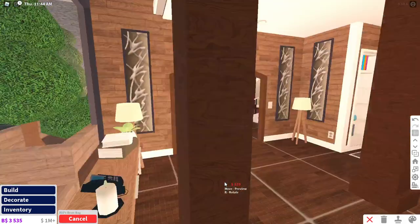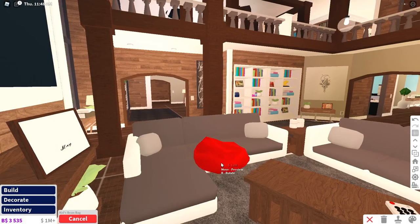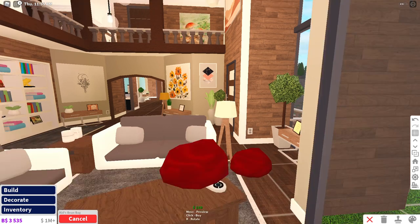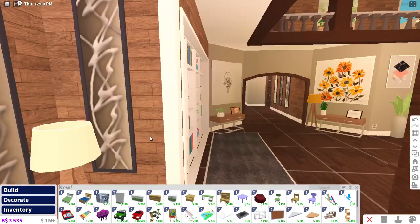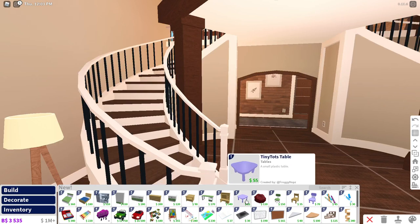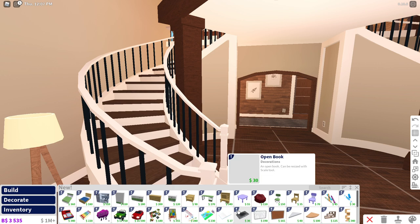We have a bean bag too - oh this could go good in my living room! Maybe put the bean bag right here. There's apparently a toddler morph as well which is pretty cute. That's pretty much there and it's so cute, I love it. We got new wardrobes for your kids, little chairs - oh my god!